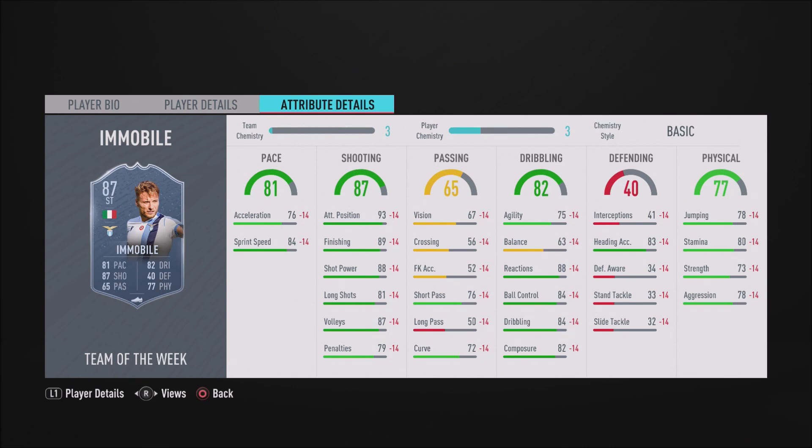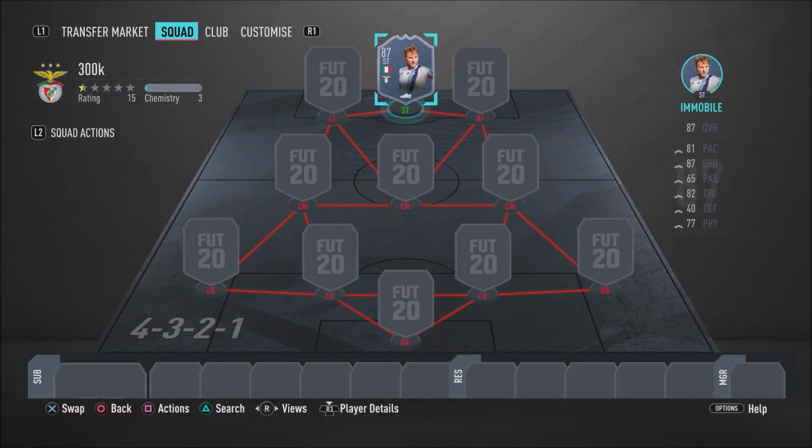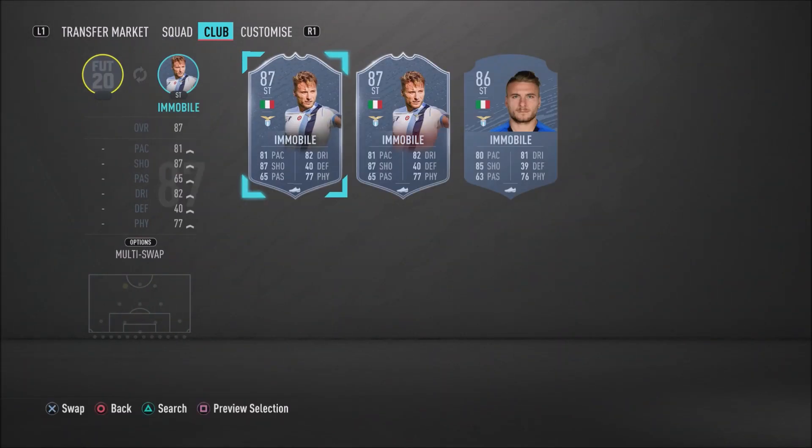Loads of people play Foot Champs, so a lot of people would have got this Immobile card. Even for people that did get the new Immobile card, this is a good team to build around them. I recommend you guys go ahead and get Immobile. But let's move on to that left forward position now.